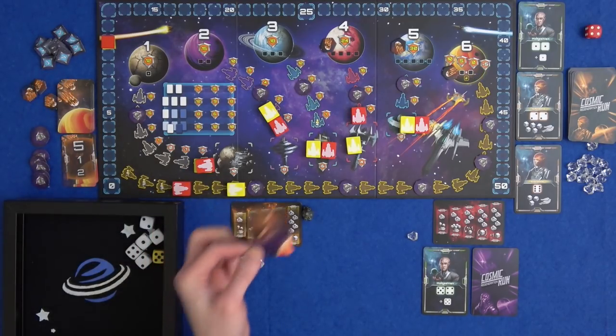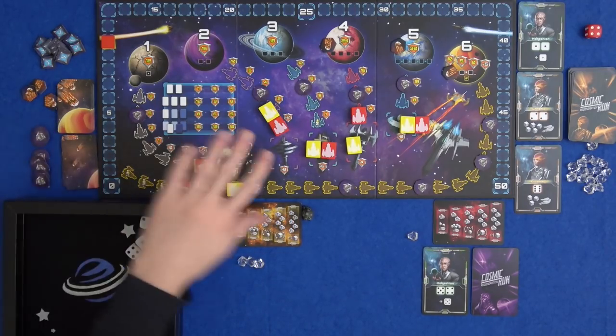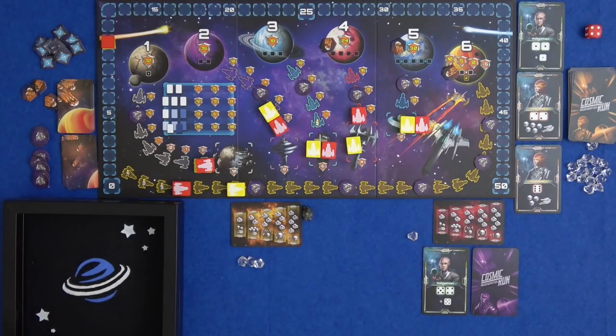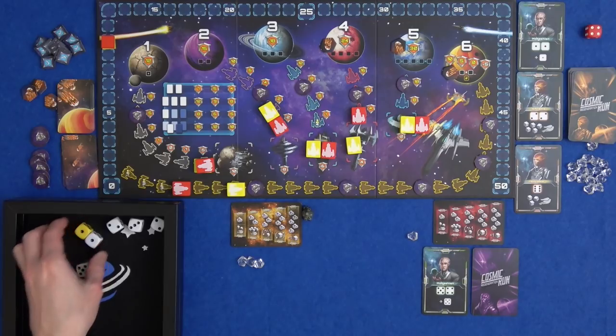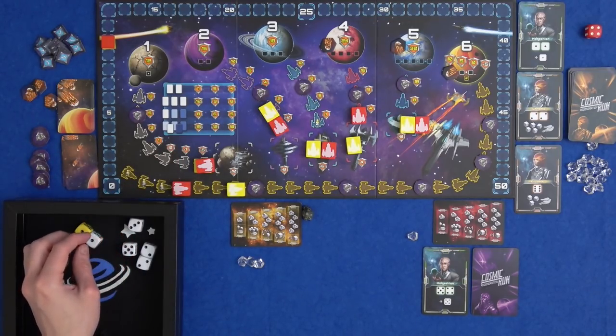Marty's turn. That is a miss - there are three miss cards shuffled in in a two player game. So nothing gets hit right now, we can relax a little. He's got a pair of ones, pair of twos, racing up planet two, a three and a five.